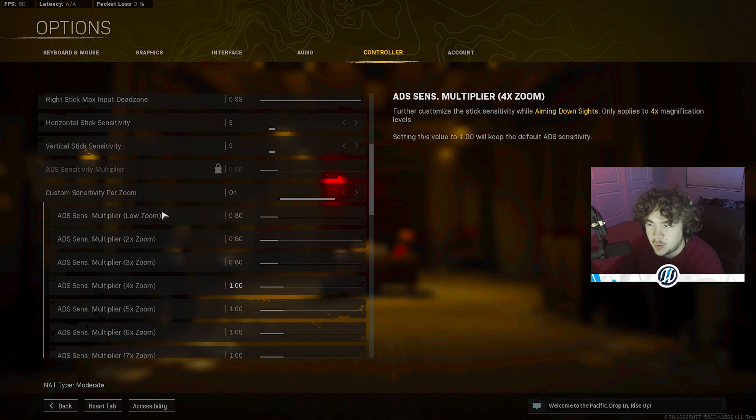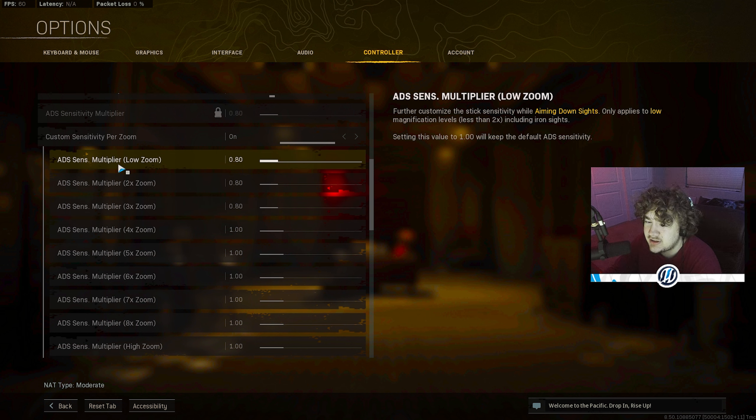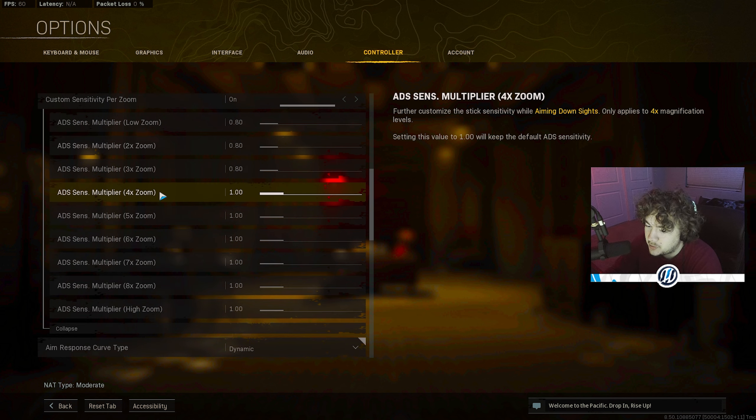Everything else I keep on 1, like sniper scopes and 4x scopes. I don't know why they added all these zoom levels into the game — it feels very unnecessary. They should have just had a low zoom and a high zoom like before, but they always want to mess up the game somehow.